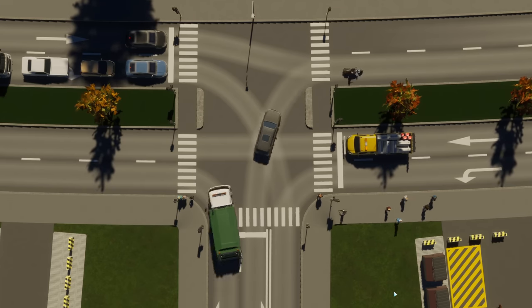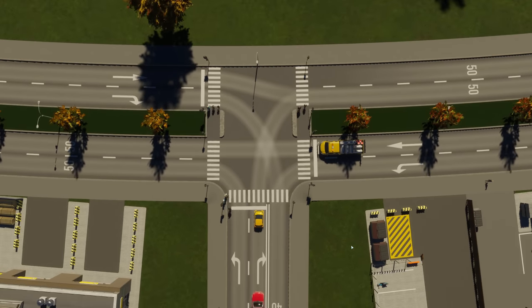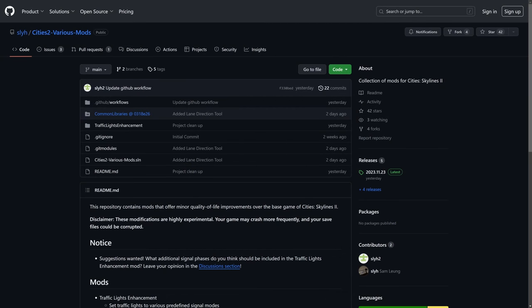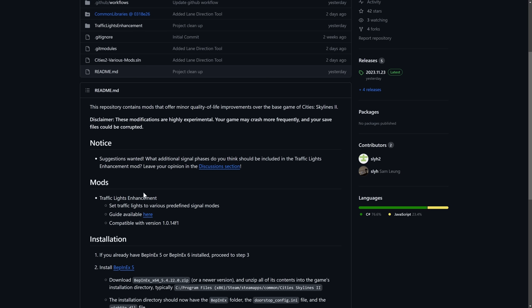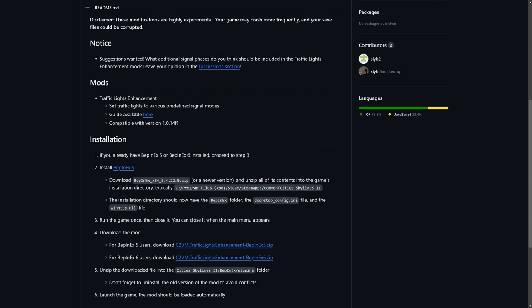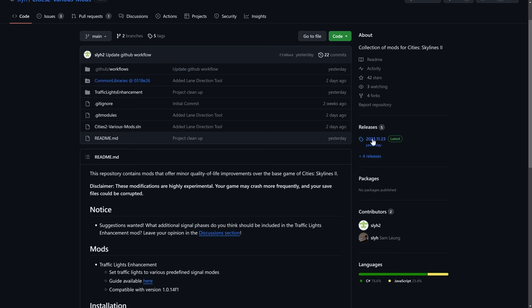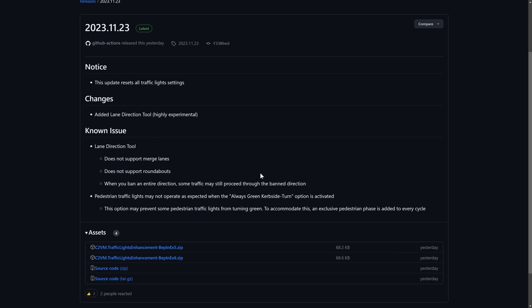Let me show you how to get this mod — it's not actually on Thunderstore yet. Head over to Sly's GitHub — the URL will be on screen and linked below in the description or pinned comment. There's a little bit of extra information there and a guide available if you want to read through it. You can download the mod from here — I'm using the BepInEx version 5 version, as most mods work on version 5. Version 6 of BepInEx is a pre-release so not many mods work with that yet.